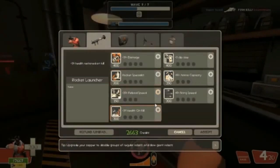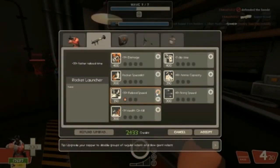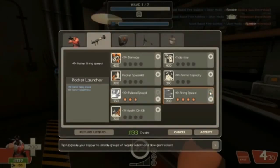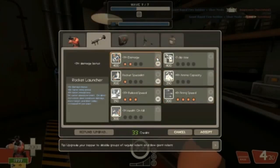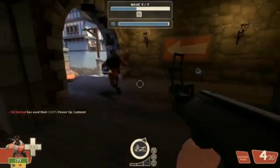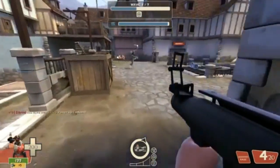Your upgrades in order should be reload speed and firing speed. Try and balance it out earlier on in the game depending on how many credits you start out with. Rocket Specialist for stun — you're going to want one point in that. Extra points don't really matter.